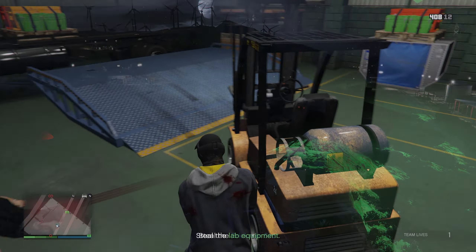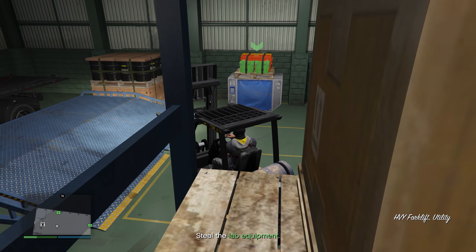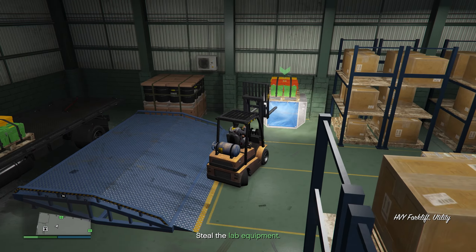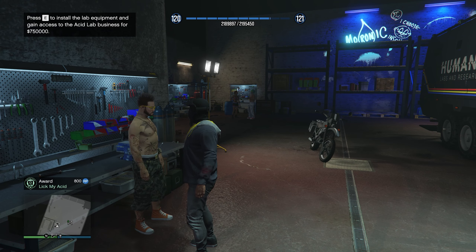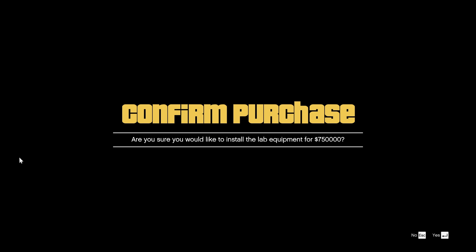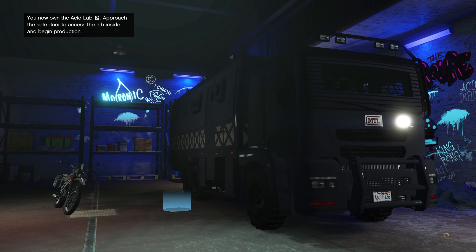Shortly after this mission, you'll get a follow-up task to steal and deliver some chemicals from nearby labs. Once you've accomplished this, you'll have to talk to Mutt in the Freak Shop and pay a $750,000 startup fee in order to finally unlock the Acid Lab. It's pricey, but the cost is well worth the investment, I assure you.